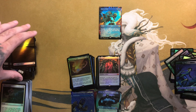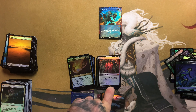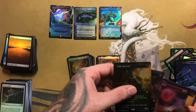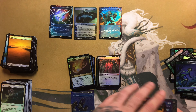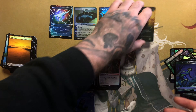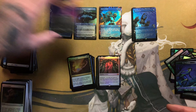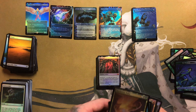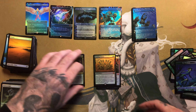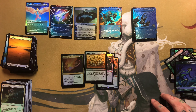Wow, that was a pretty killer opening — we got some good stuff there. Let me check the mythics: one, two, three, four extended art mythics, and then one, two, three, four, five, six, seven extended art rares, seven regular foil rares, and three foil mythics. Not bad at all — I think we definitely did pretty good on this video value-wise.